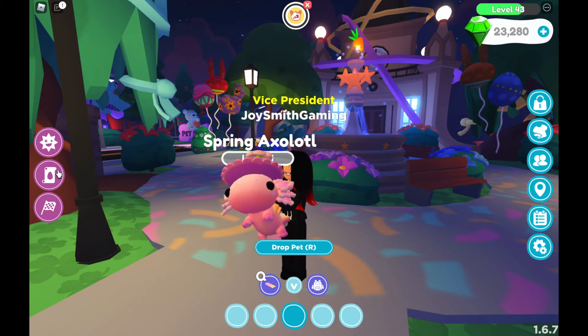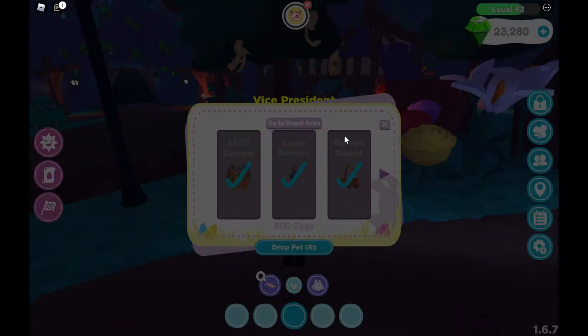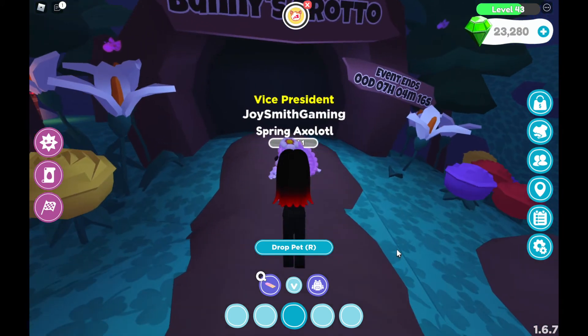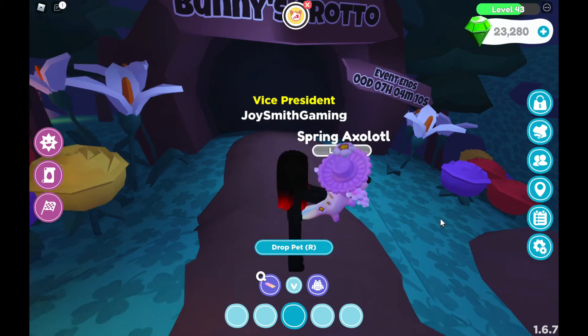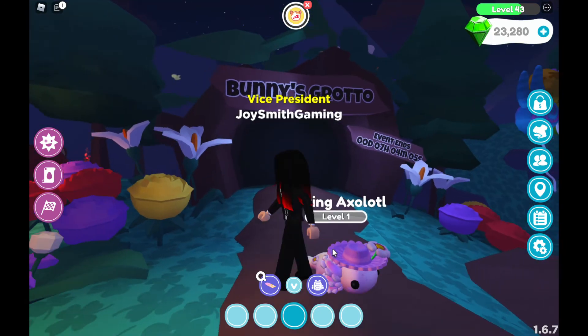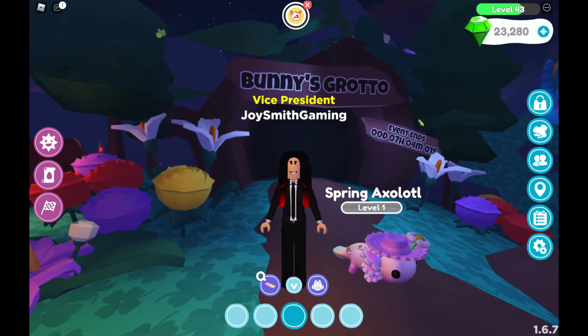Let me show you this — I'm going to head towards the event area to show you how many days or hours are remaining for this event. Right now it shows 7 hours left for this event to end. And this is my first pet: Spring Axolotl.